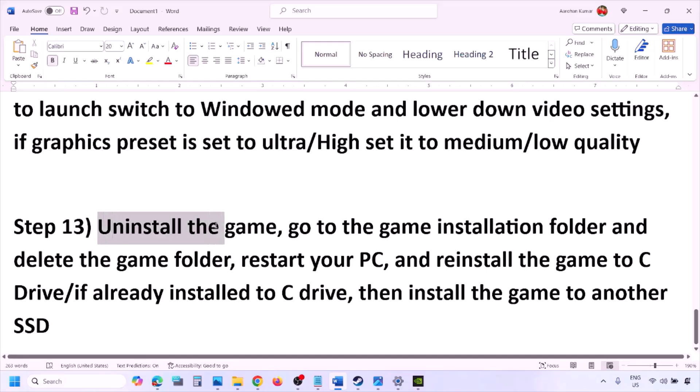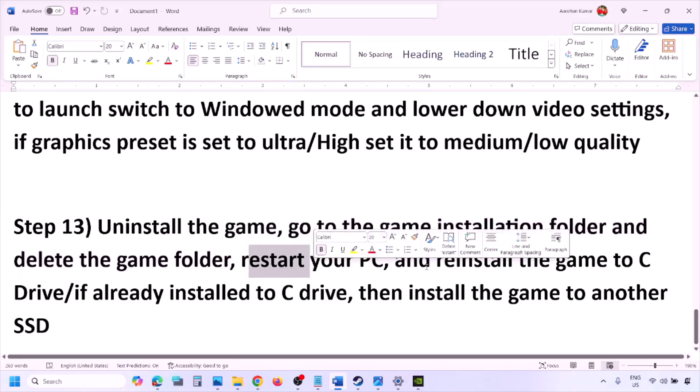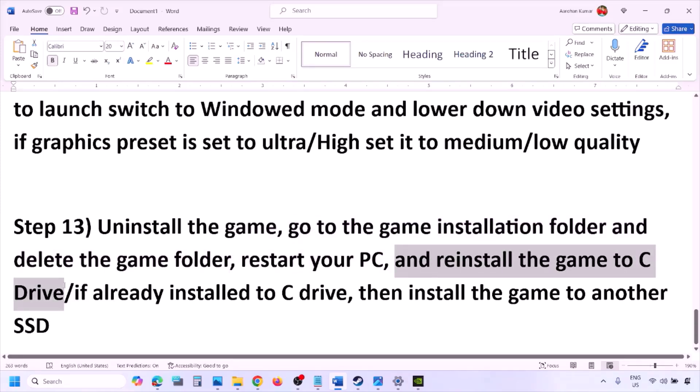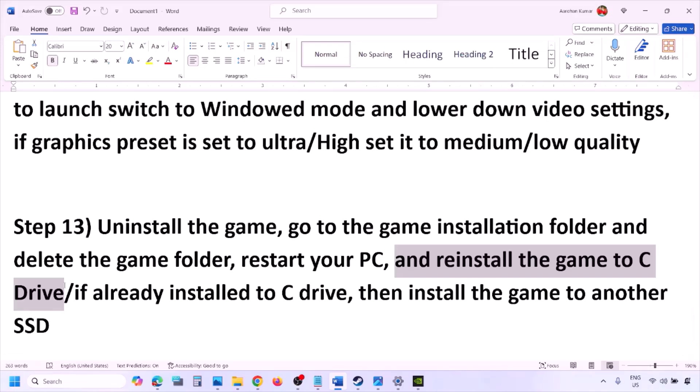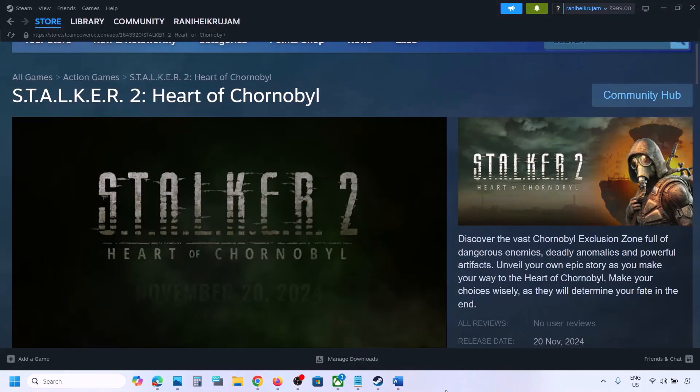The last step is to uninstall and reinstall the game. Right-click the game in Steam and click Uninstall. After uninstalling, go to the game installation folder and delete the game folder, then restart your computer. Try installing the game to the C drive. If it's already on the C drive, try installing to another SSD and check. One of the steps shown in this video should help you run the game successfully on your Windows computer.